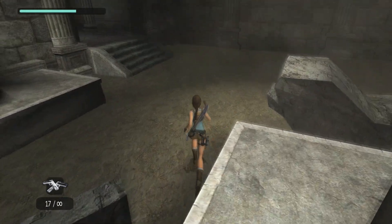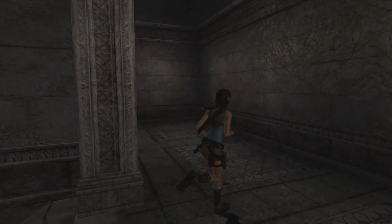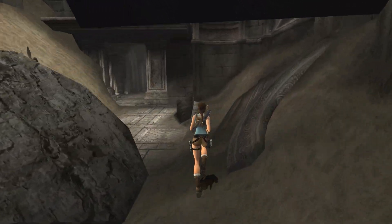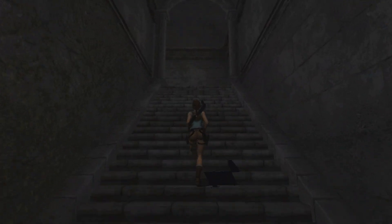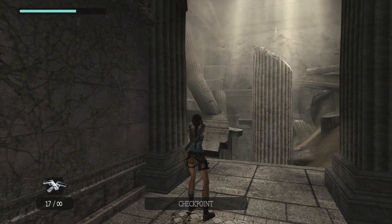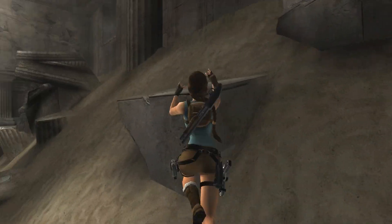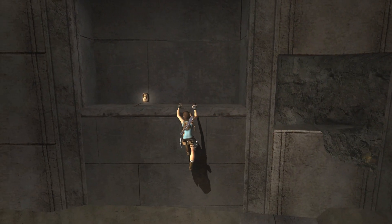Lead bar number two. Now we re-emerge to the upper floor to find the room transformed — look at what you did, Lara. What we did. Be ready for bats — yes, there are more of them, to be precise. Not anymore. We've got a medpack here, another big medpack. I'm getting all the big medpacks.